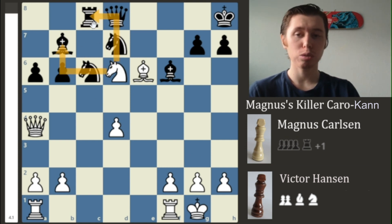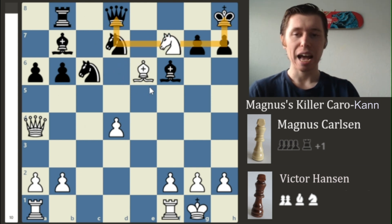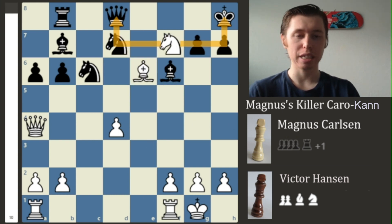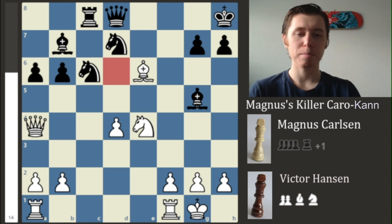If Victor simply retreats the Bishop to F6, Magnus will play Knight to D6, forking both the Bishop and the Rook. If Victor tries to save both pieces by moving the Rook out of the way, then the nasty move Knight to F7 with a check comes in, forking both the King and the Queen — you are getting royally forked and will lose this game. Because of this, Victor protects the D6 square by playing Bishop back to E7.